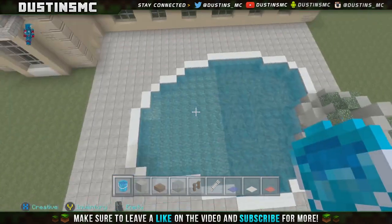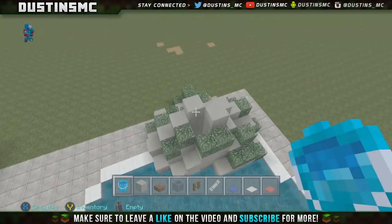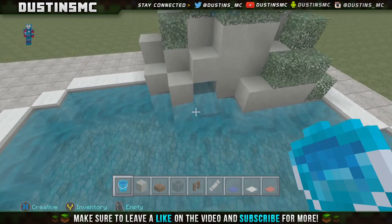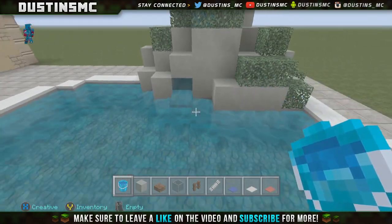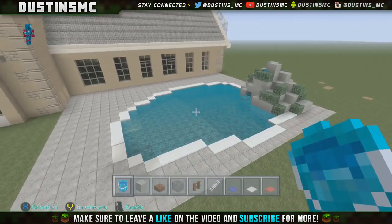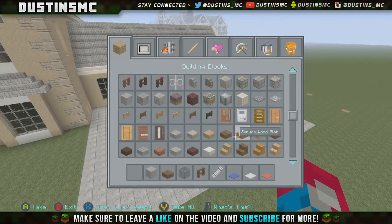Alright, it all looks good. Now for the finishing touch, go ahead and throw some water into the waterfall source block — it's going to come down, pour out into the pool, and give it a nice little feature. There we go!